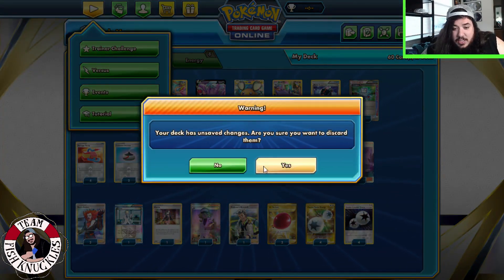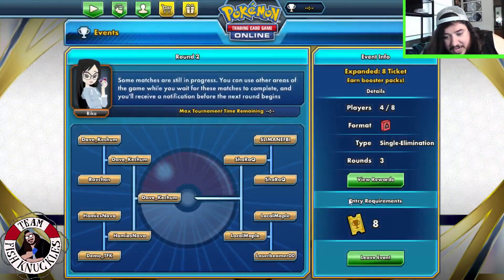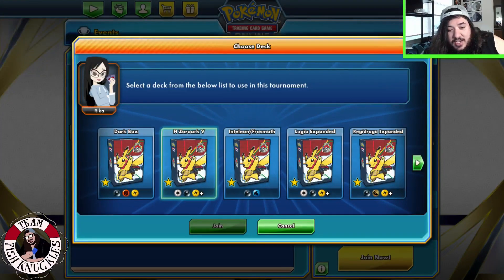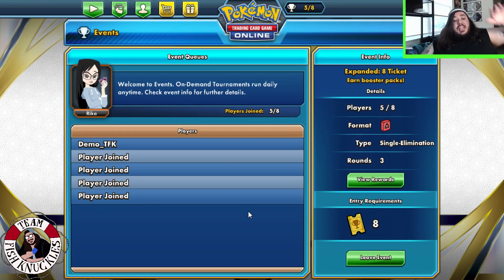One N since we'll have a lot of bench Pokemon and draw a bunch of cards. Marnie for disruption. One Judge — both players shuffle their hand into their deck and draw cards for each prize card remaining. One Professor's Research to discard hand and draw seven. Two Air Balloon for free retreat. Four Double Turbo Energy and four Double Colorless Energy, giving eight outs to hit energy. We're going to play just like the list is and have some fun.